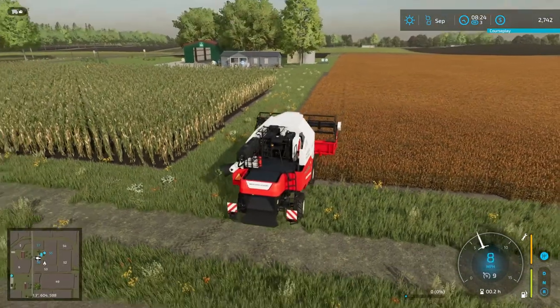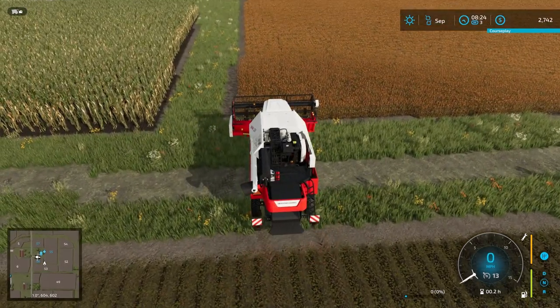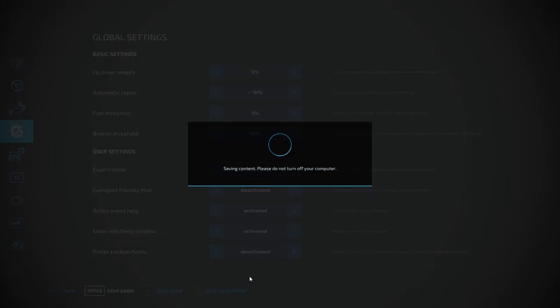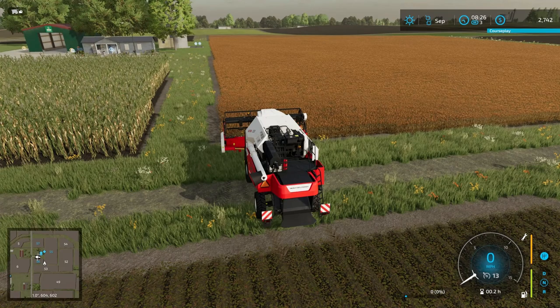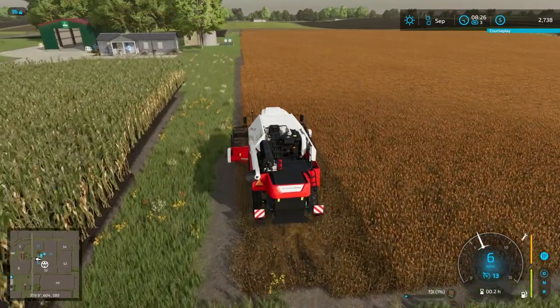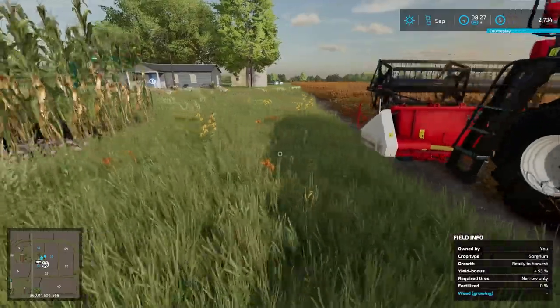This is a relatively rectangular field so I thought maybe it would be fine to just use the regular hire worker. But before we do that, let me make sure everything is good because I have CoursePlay installed and I don't want my CoursePlay worker prices to be way too expensive. Checking the percentage as a percentage of normal wage — we want it to be the same. Since this is a rectangular field I don't think I need to do headlands. We'll start by doing a traditional hired worker. Alright, I'm going to let that start and I'll show you the tour of my field.